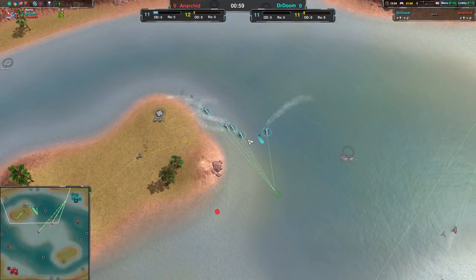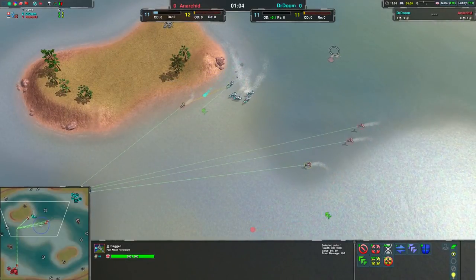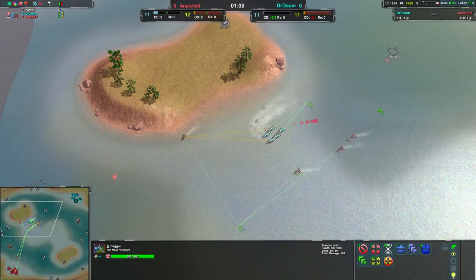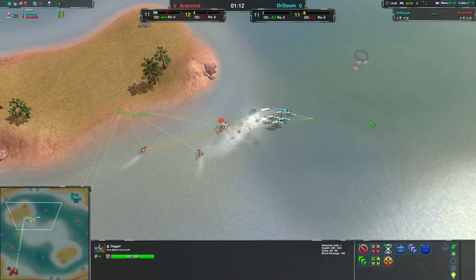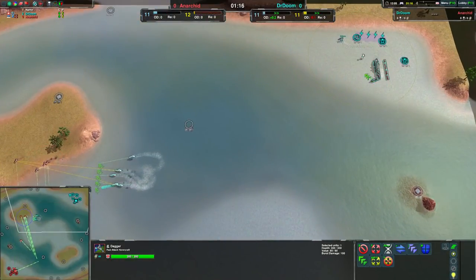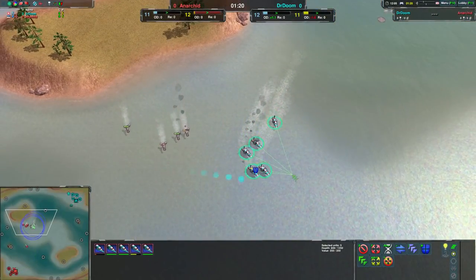Just Cutters can be surprisingly powerful. They don't deal a huge amount of damage — 35 damage isn't much — but against units with 300 HP, when you have five of them with a fast reload time, they die quick. And of course the targeted units can't fight back because the Cutters have all that disarming ability. So that's a bit of a problem.